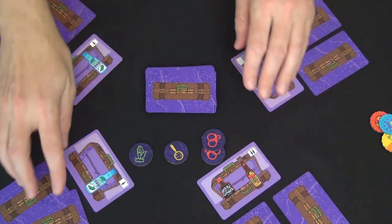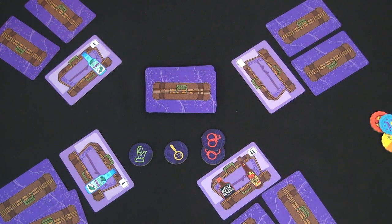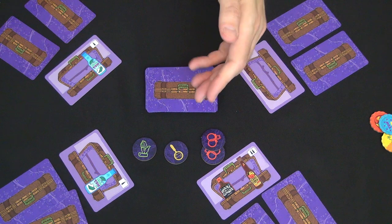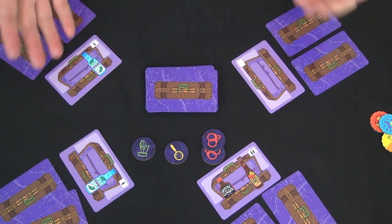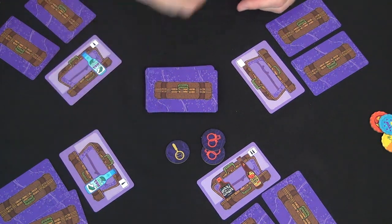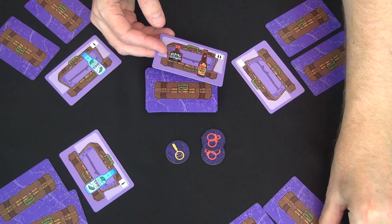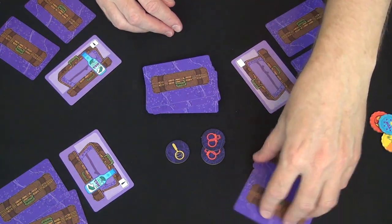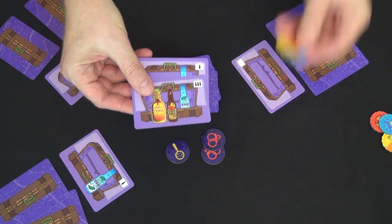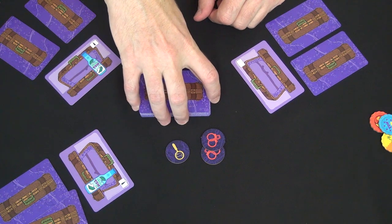These are the bribes being offered to the agent to try to let you through. I can accept one bribe because I have one token available — in a game with more players I might have more. If I do accept, I spend that token: I take your two bottles you were trying to offer, you give me two bottle caps, and then you cash in whatever you were trying to smuggle. You gave me two, you get four — you gain two, I gain two.